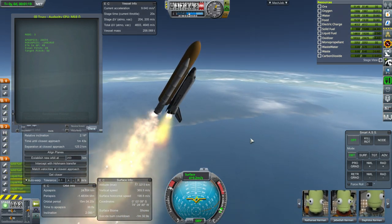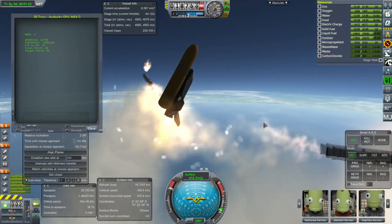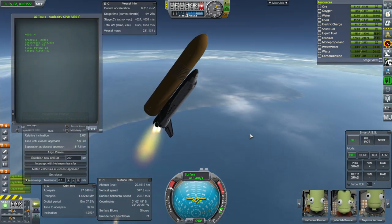Our commander for this mission is Nathaniel Kerman, and Jeb is serving as the pilot. Daftos Kerman is our engineer - Daftos was on KTS-2 - and Bob Kerman is our scientist. Bob previously launched on KTS-1, so everybody here is a veteran. Coming up on booster sep - and there they go again.